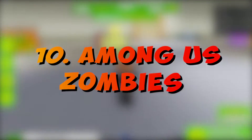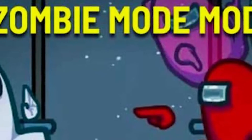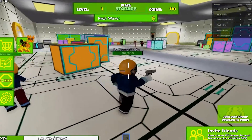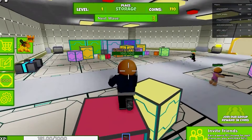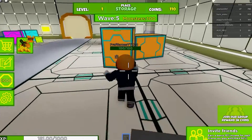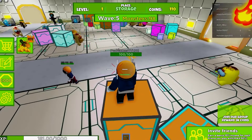Number 10: Among Us Zombies. This game brings troops of zombies to the unique design of Among Us and its spacecraft map for both you and your friends to fight. You can earn money by destroying zombies and purchase additional weaponry, just like in previous games. There are no imposters or missions to accomplish, and there is also no player voting system. This Roblox COD game is based on both COD Zombies as well as Among Us.